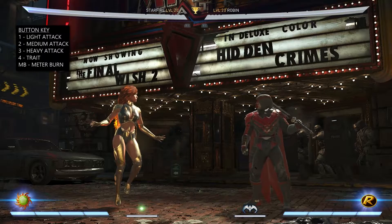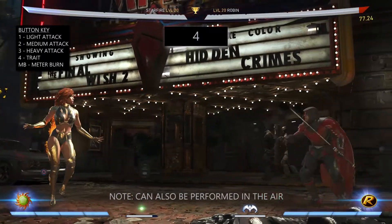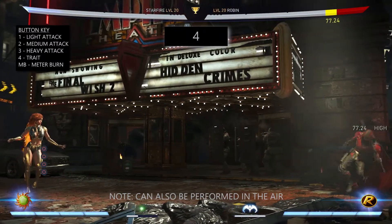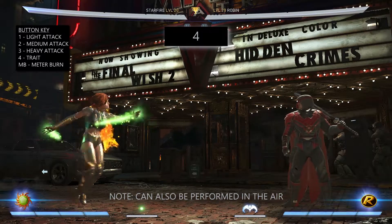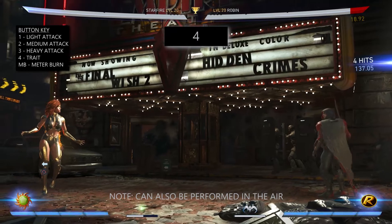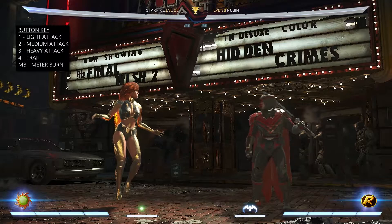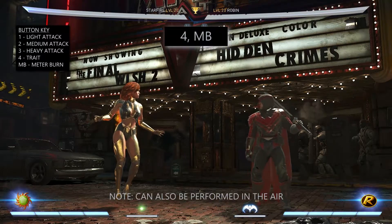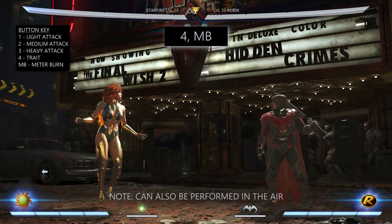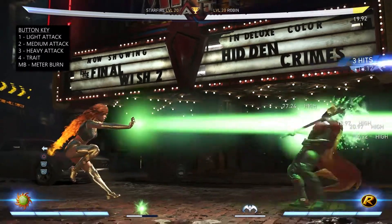Her trait or character power is called Starbolt. To cast this all you do is press 4. It's a nice projectile that is fuelled by your character power meter at the bottom near your meter burn meter. As well as simply pressing 4, you can hold down 4, which will cause the Starbolt to last longer dealing multiple hits. This comes in useful for finishing off combos or special moves. You can also meter burn Starbolt, which will cause multiple hits but the last hit will cause your opponent to be knocked back pretty much full screen. As well as dealing high damage, this can be good if you're playing a zoning game.